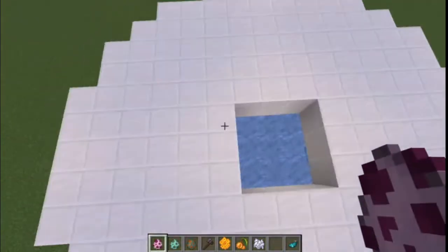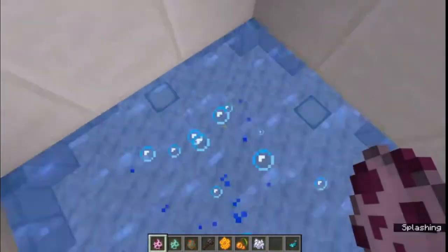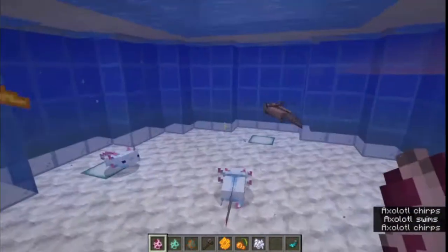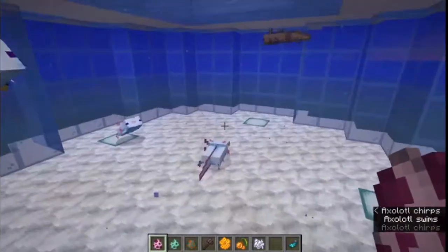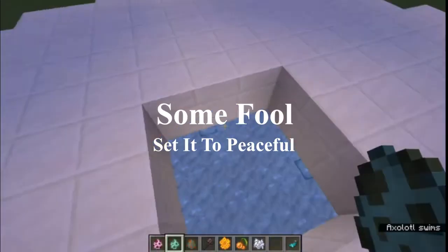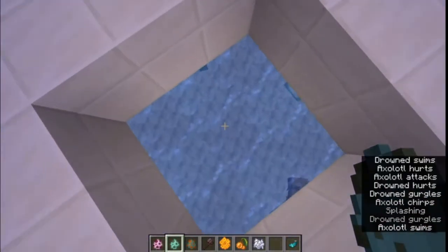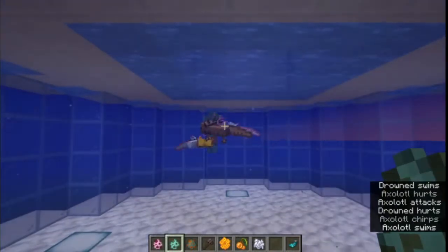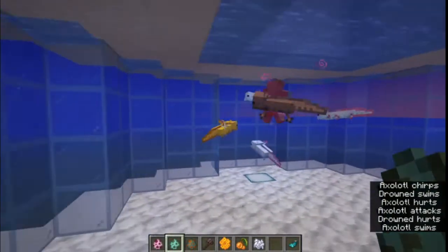So number one is the axolotls, obviously. Let's get some axolotls in and yeah, just look at them — they are adorable. They are the best little fighters you'll find for the ocean.